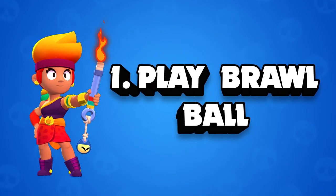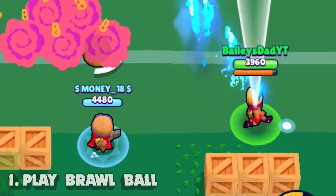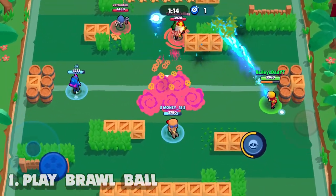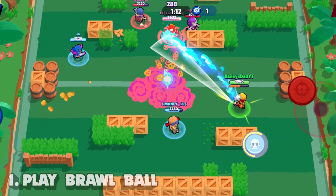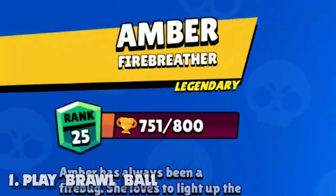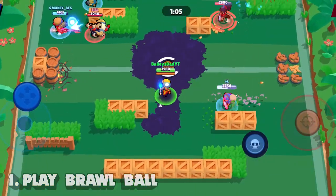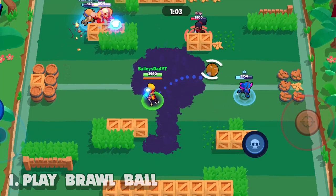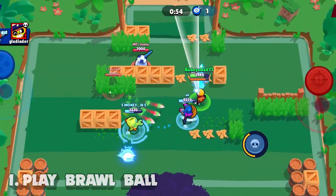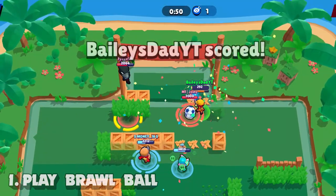Tip number one is play Brawl Ball. Amber is currently one of the strongest brawlers in the game and she can handle her own in just about any game mode, but she stands out as unmatched in her ability to dominate Brawl Ball games. I was able to get her to rank 25 in one day by playing Brawl Ball almost exclusively. Because she technically has 40 ammo, she can pass and shoot the ball around like crazy, and since Brawl Ball maps are small she can control her lane with no problem at all.